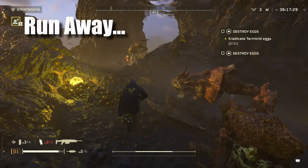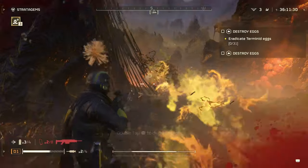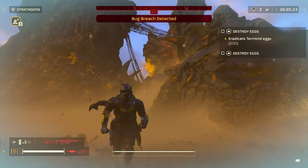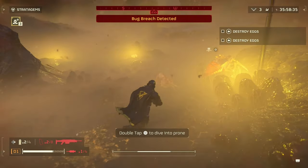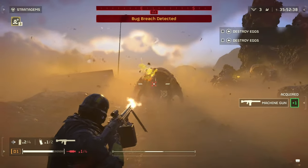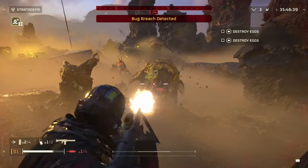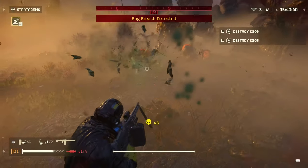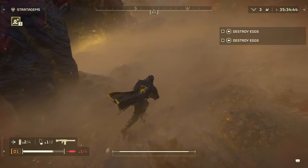My next tip is to run away when you are overwhelmed and surrounded, rather than staying in one place and trying to fight, which in many cases will get you killed. Running away resets the enemy's position relative to you and allows you to reposition. You can lead enemies into bottlenecks so they come at you one by one, meaning you're no longer surrounded and can take them out much more easily.